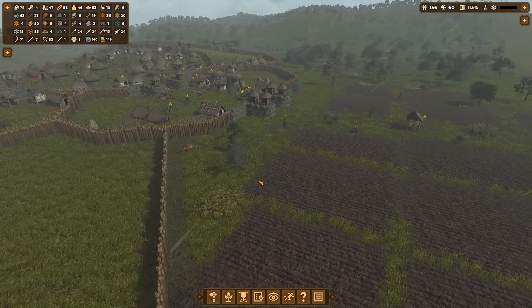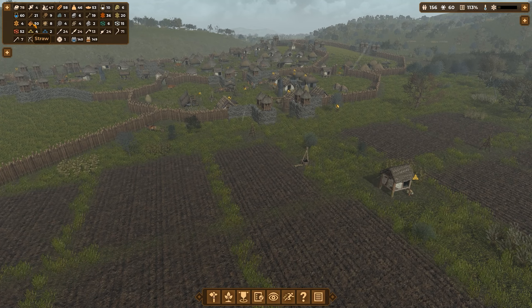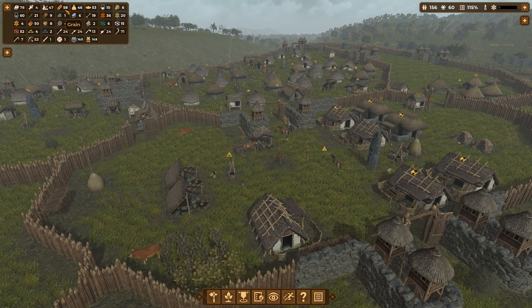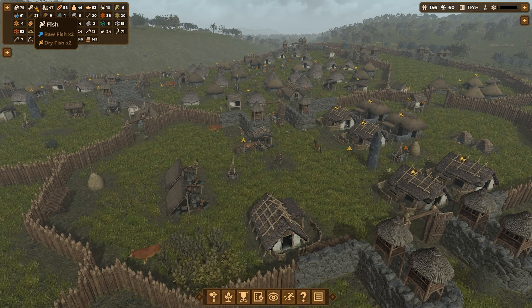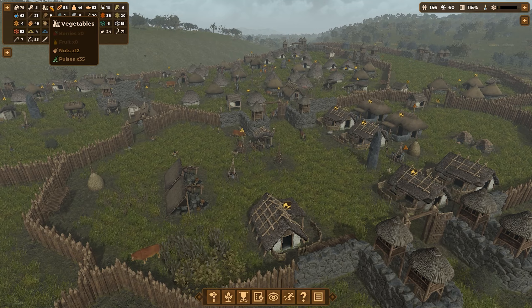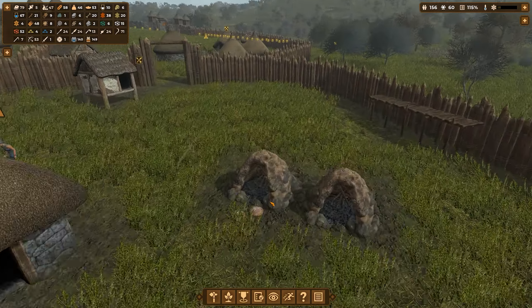That should give us the ability to actually stabilize this number a bit more, because right now it's fluctuating way too much. We might have a bit of difficulty with the winter feeding of animals — we only have 50 straw and 58 grain. We have enough food, enough meat. No fish though — fish is pretty low. Enough vegetables to last the winter. Enough bread certainly, but everything else is going to be better.